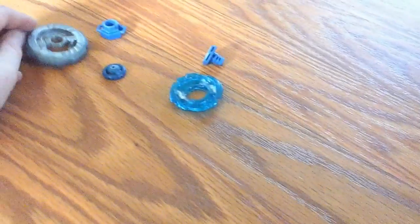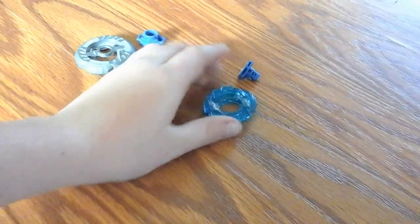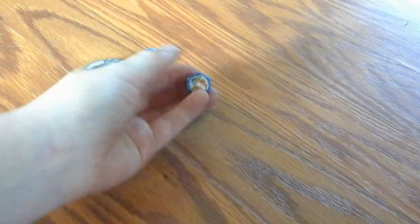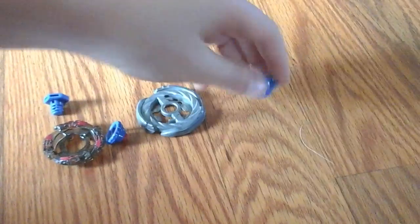This is Storm Pegasus — his track wheel, performance tip, and spin track. That piece — don't know what that's called — face, and spin track. That's Storm Pegasus. Over here is Aquario with its rubber tip, face, spin wheel, spin track, and then that. Over here is Old El Drago, otherwise known as...